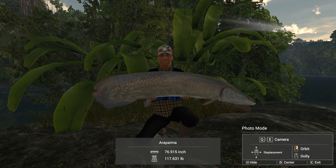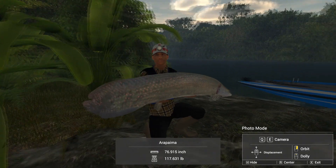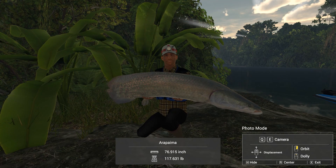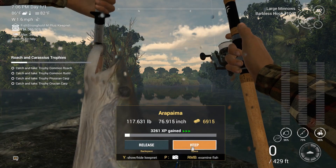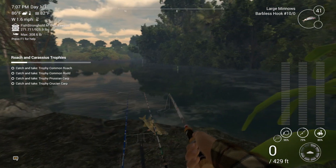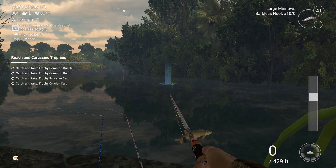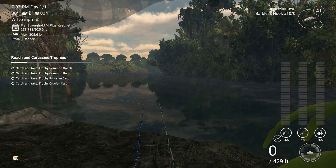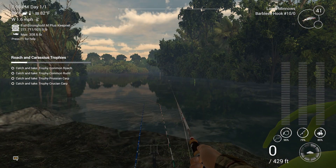Got him! He's just a regular one, but at 6,915 cash, 117 pounds, and 3,261 XP — definitely worth the time. Let's show you just how much bigger the common ones are compared to the young one. Twice the size of the previous one. The trophies are just phenomenal looking, and I have yet to see unique trophies as big as I've gotten so far.